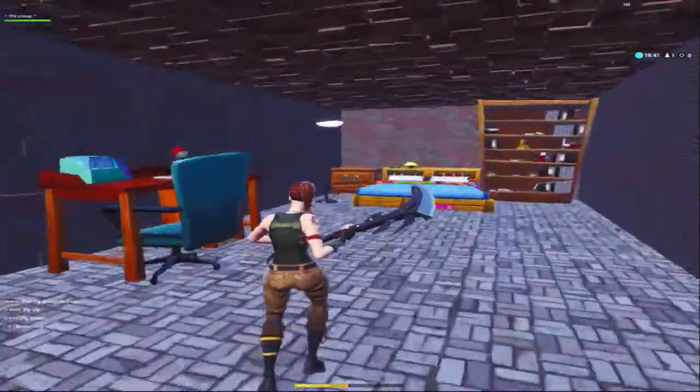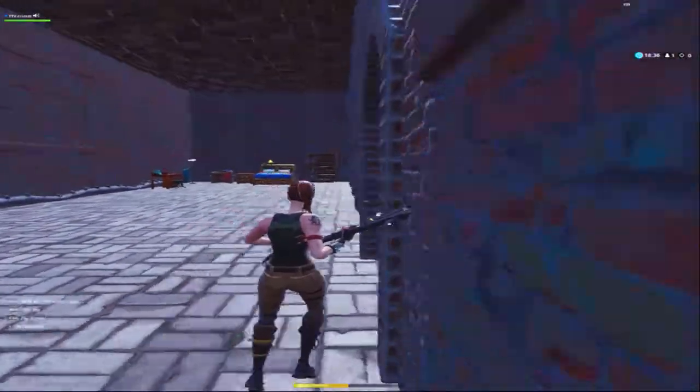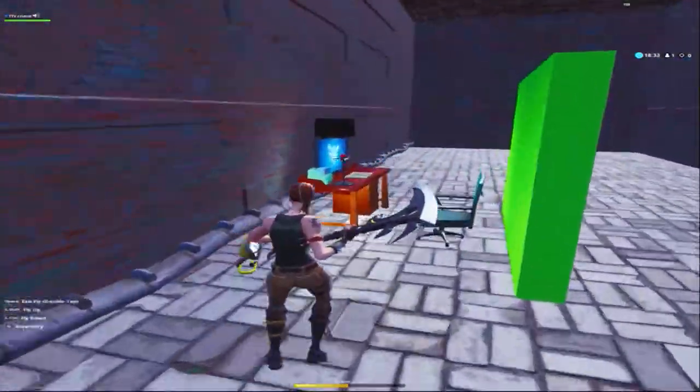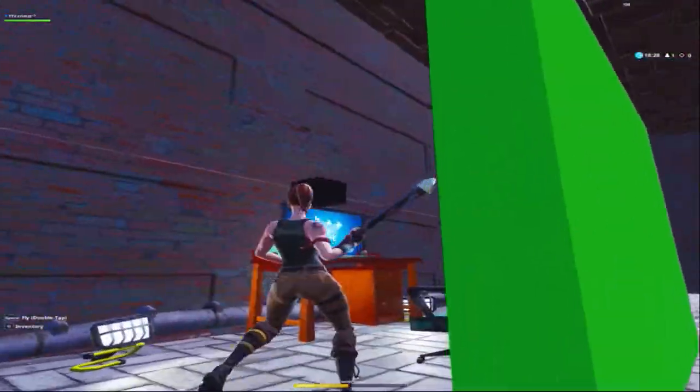Here we have one bedroom, and then we have a super big bedroom. I thought this was really funny because all these bedrooms look different but they're exactly the same. And here's our green screen room for YouTubers — there's a mic, lighting, and a webcam. I thought that was funny.